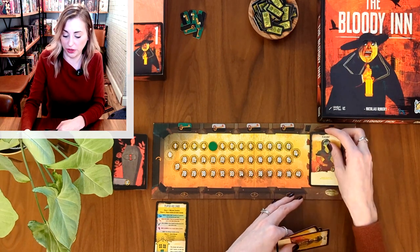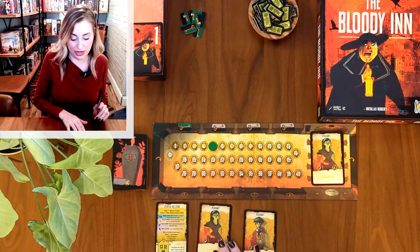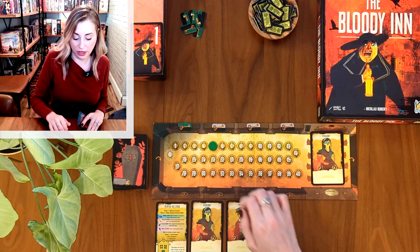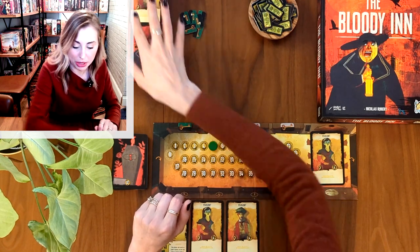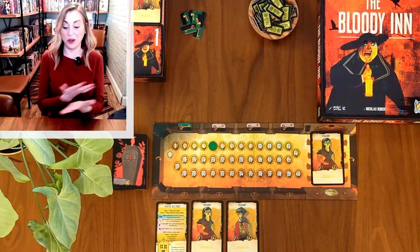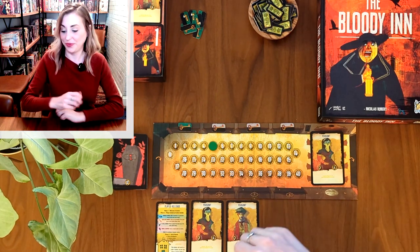Next up, you'll locate some peasants. You'll put two in the bistro over here at the side, and you'll put two into your hand as your starting accomplices. They're going to help you do all of the nefarious deeds, which I'll get into next in our review of the actions. We have effectively gotten all set up — that takes all of about 60 seconds.